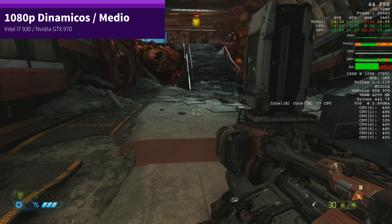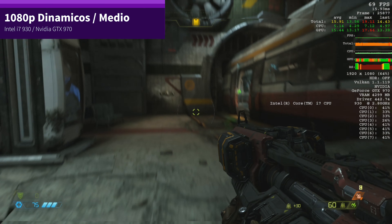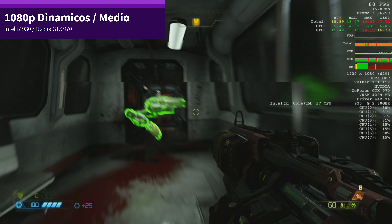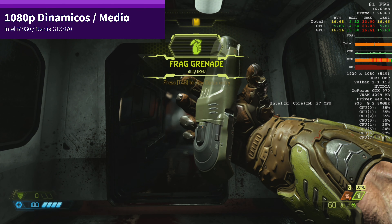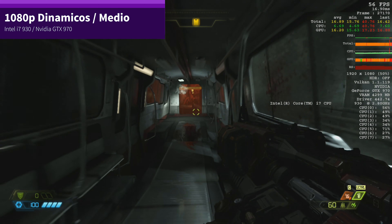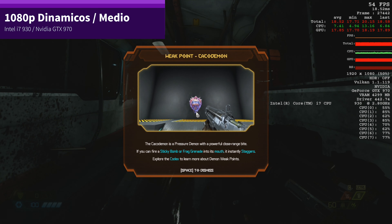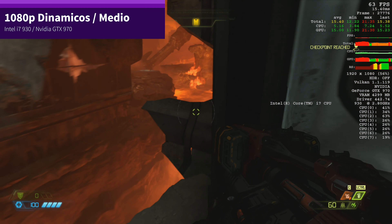Lo que sí puedo decir es que me parece alucinante que un juego como Doom Eternal, un juego de 2020, lo estemos moviendo con un procesador Intel i7-930 de hace 10 años y una GTX 970 con 4 GB a 60 FPS. Esto demuestra que el juego está tremendamente bien optimizado. Cualquiera que tenga una máquina de estas características puede seguir disfrutando de Doom Eternal a 1080p dinámico en calidad media. La resolución dinámica y el checkerboard no hacen más que ayudar al jugador a aprovechar su máquina más tiempo, y estas técnicas cobrarán un nuevo significado en la próxima generación de consolas.